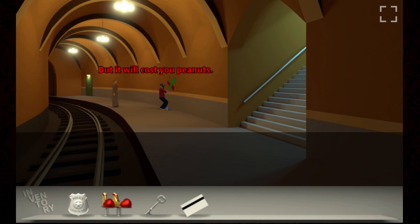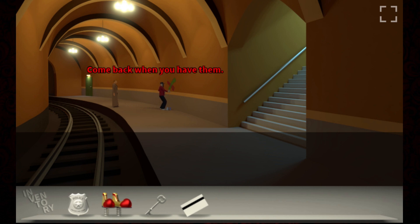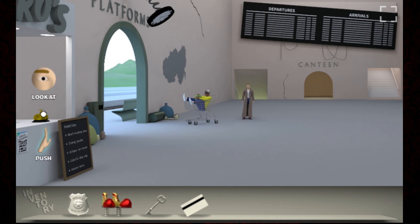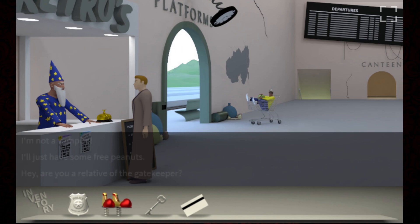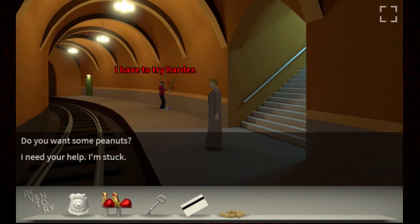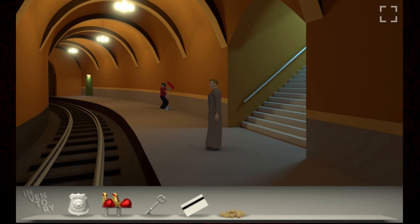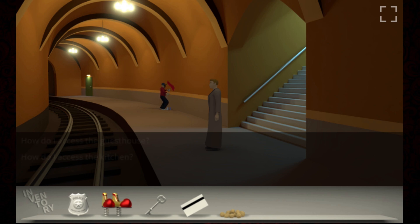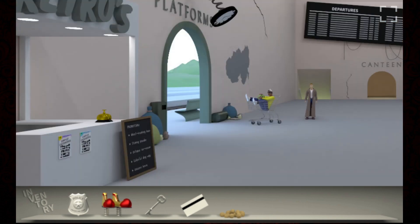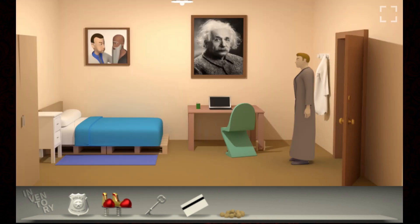I'm stuck. I don't have peanuts - come back when you have them. Let's see if he will talk to us if we get one peanut - we have peanuts in our inventory. Free peanuts, thank you. Will you talk to us now? I'm stuck. I can help you - it will cost you peanuts. How do I access the kitchen? 40 peanuts. The guest house costs 10 peanuts - that's what I got the key for. But where is the guest house? We haven't been all the way to the right.